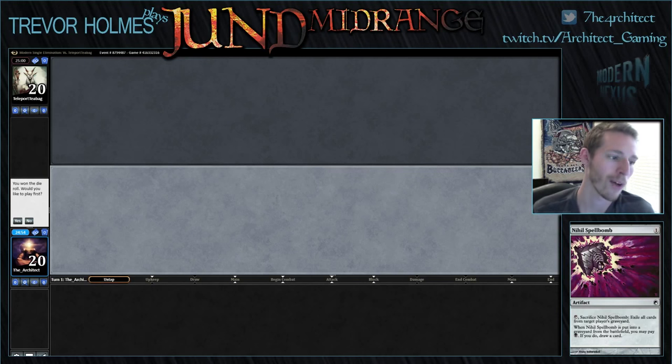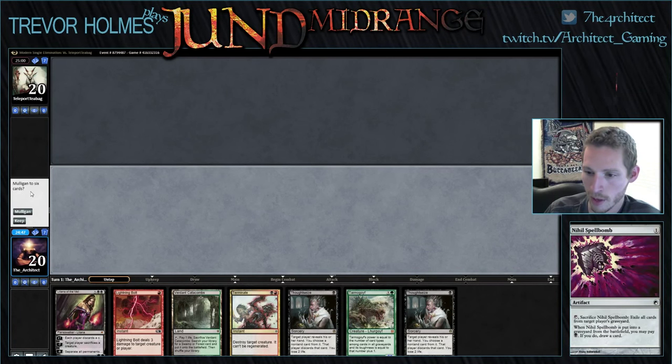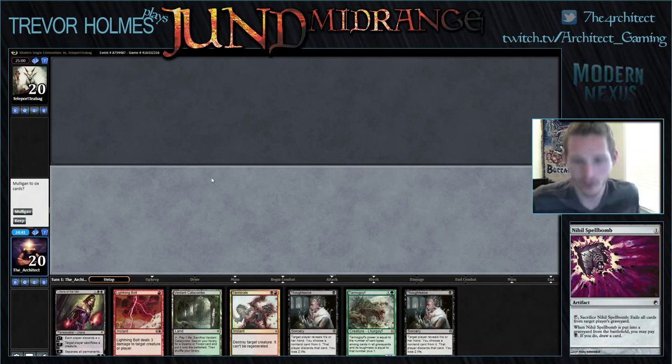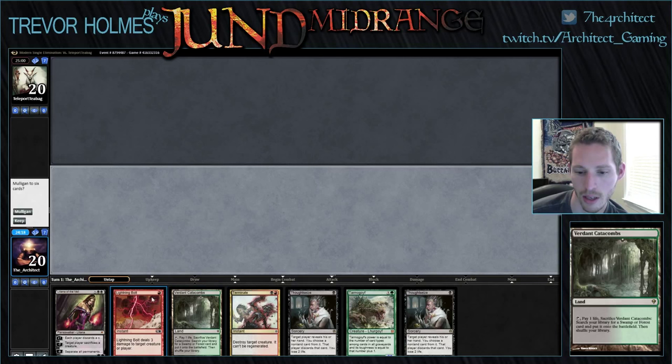All right, here we are for round one of Modern Ape Man with Jund. We are on the play, which is right where we want to be. We have one land, double Thoughtseize, Liliana, Tarmogoyf. Keeping one-landers is a lot easier when you're playing a deck with eight cantrips, but on the play I think one land isn't going to get us there — too risky. This is a mulligan.